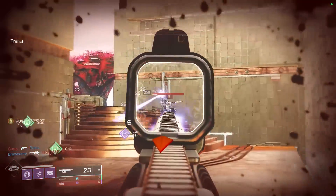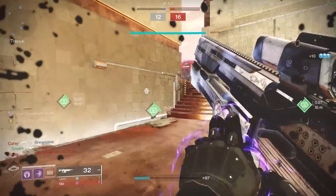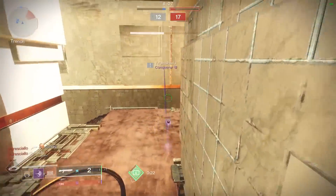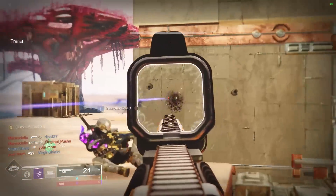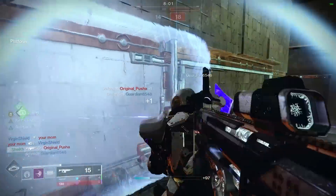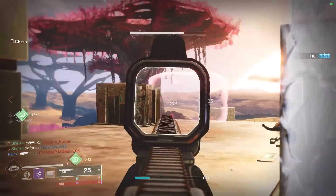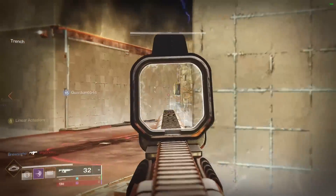I think I had that Killing Wind and Zen Moment roll but maybe I sharded it, because I didn't have it when I looked up my False Promises. This is the only one I had, and to be fair it's a very very good roll — you could argue it's a five-out-of-five or at least four-out-of-five. Killing Wind and Rampage together is absolutely brilliant, and this lobby was ultra flame — pretty sweaty.